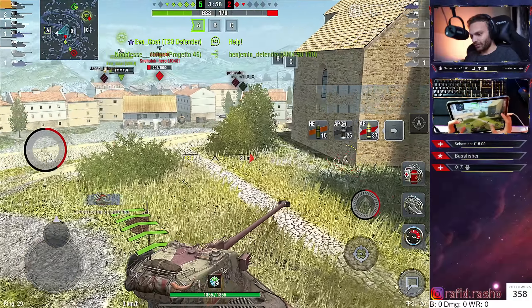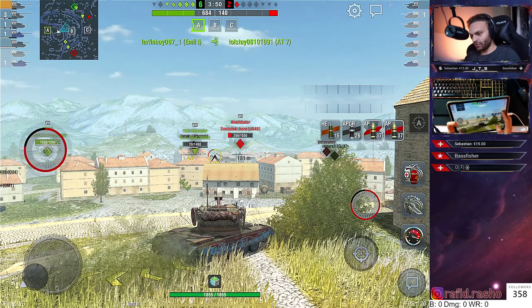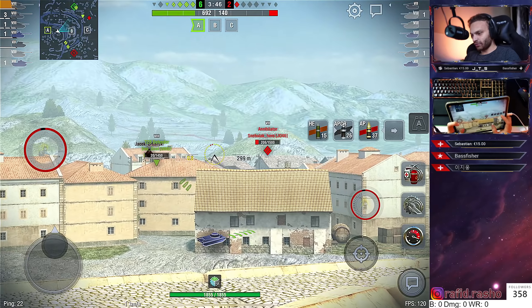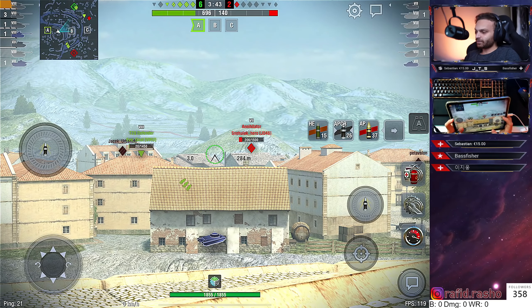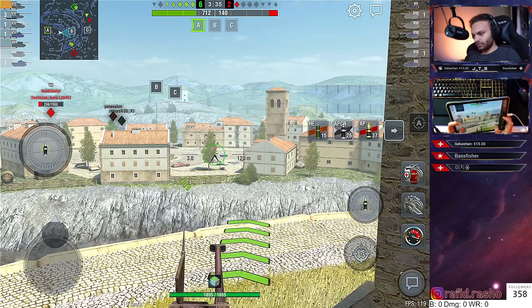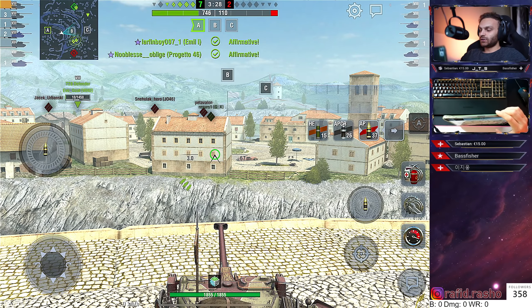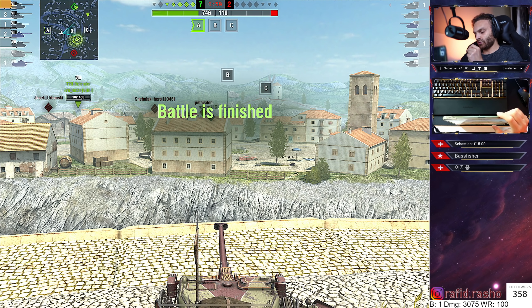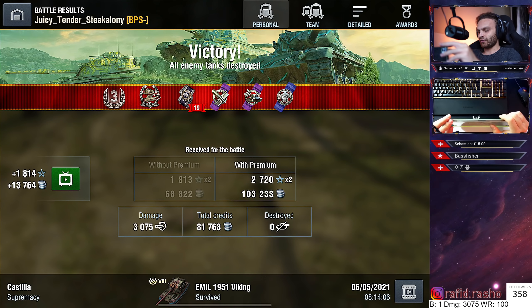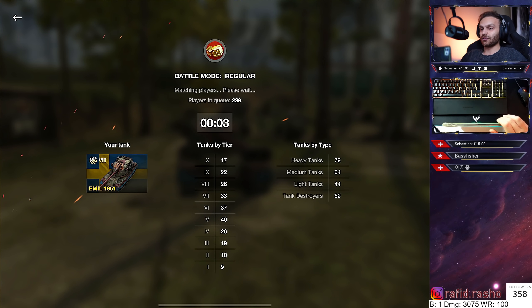The Defender is down, and the T28 finished off the Annihilator — nice first game. Very chill, didn't really show off the armor. As you can see the credits earned are 81,000, which is insane. Like I said, because the AP penetration is so good you're not using APCR much, which means you save money on shells.